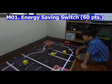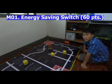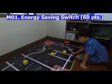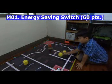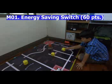This mission is called Energy Saving Switch and the code is M1. It can earn 60 points. This block on the left side, if you're on team red, will be randomly generated — it can be in different positions. Let's assume it's right here.